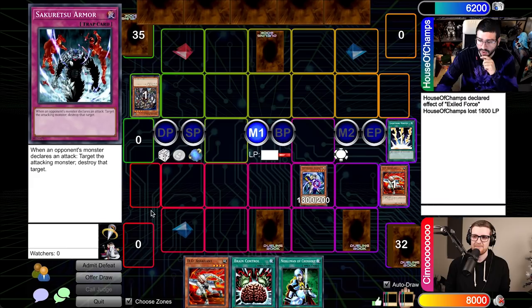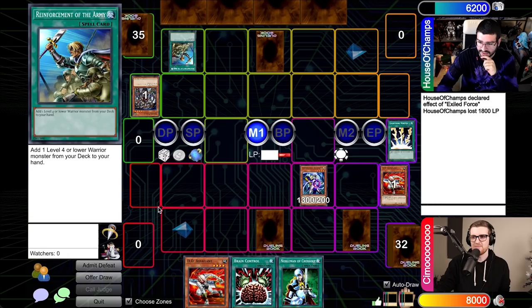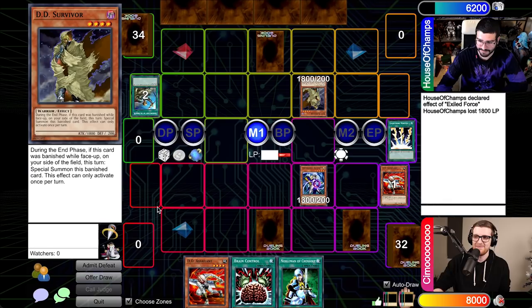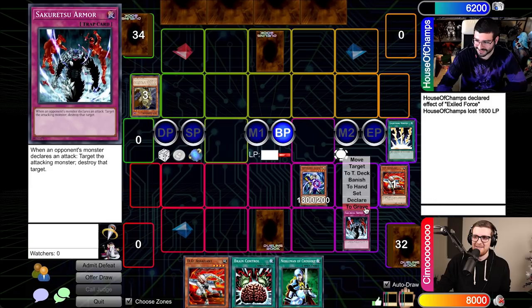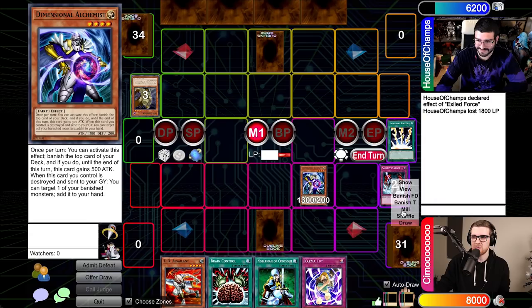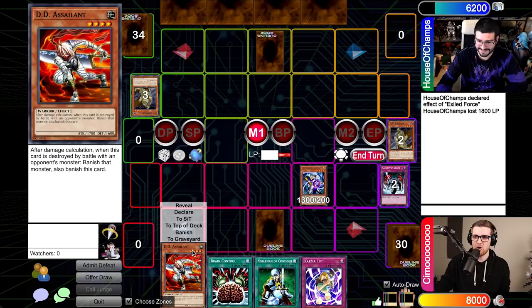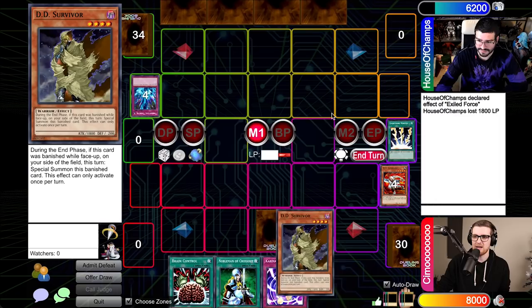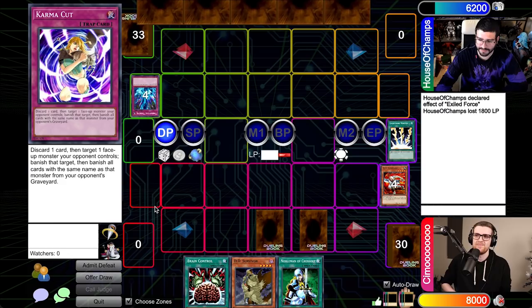Now you've got to start trying to protect the Alchemist to a degree. I'll draw, go to main one, and fire the Dimensional Alchemist once more. There's a monster. I'm going to run out DD Assailant. I will use Torrential — I got greedy. Well, it's a one-for-one here, because Alchemist does trigger — I get to take a banished monster, in this case the Survivor, and add it to my hand. I think I will just set an additional card and throw it to you.